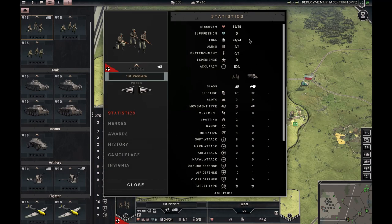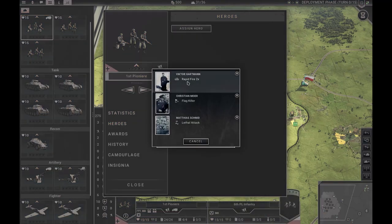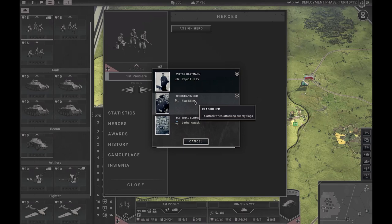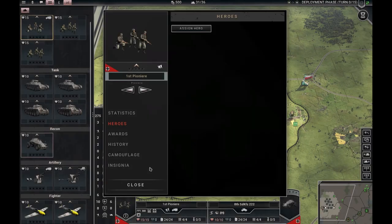You have the unit details here — a more detailed summary of statistics; we'll dive into that later. But you can also both see and assign heroes here. I took the starting hero killer team. Normally you start with zero heroes and get one per scenario. This one is extremely good — it can be extremely good for making one of your big artillery pieces or even the strategic bombers absolutely murder ground units. And this one gives plus five attack when attacking flags, which isn't so bad since there are lots of flags and they're often heavily defended.